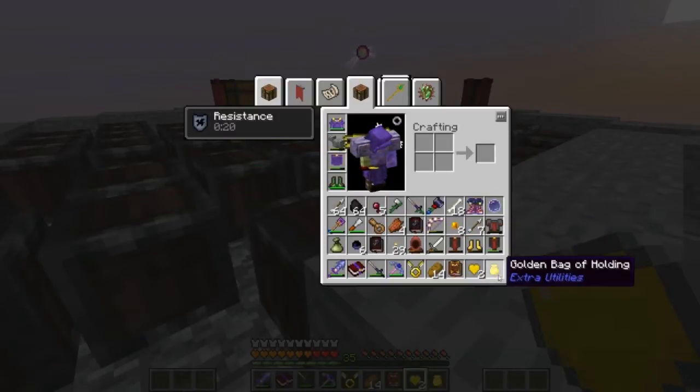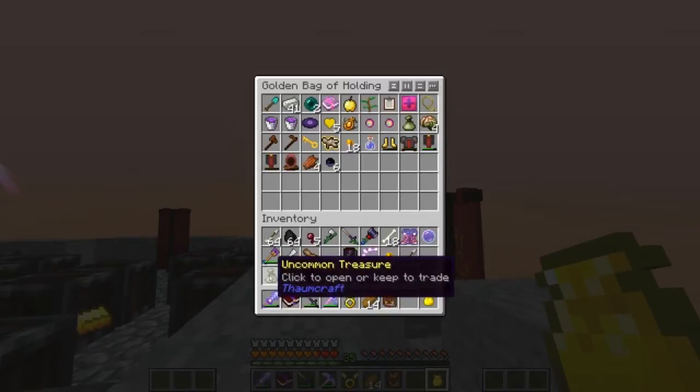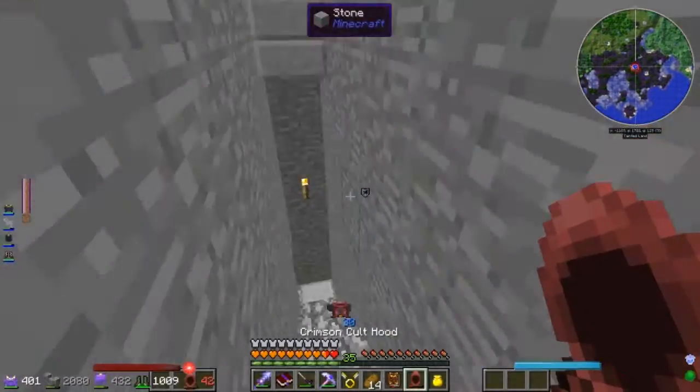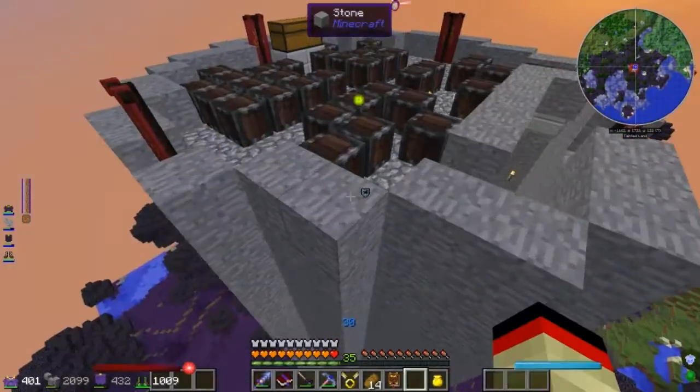Get out of here, you demon! Oh good - did we win? We won! That's actually not a bad fight - I actually took damage, which I thought would be impossible because I had so much health. I don't want to know what's going on down there, just a lot of explosions. He places things when you spawn them in with spawning - that's actually really cool. Look at all these crates he placed.